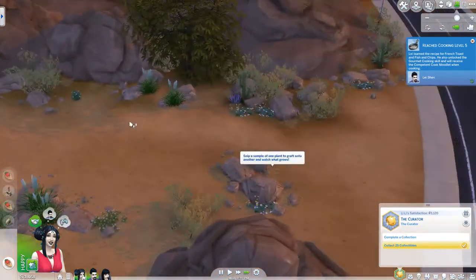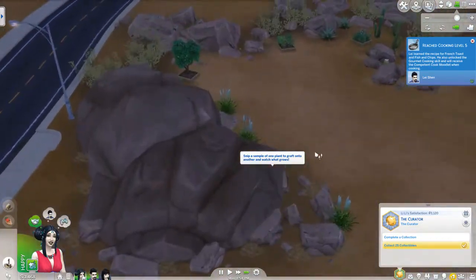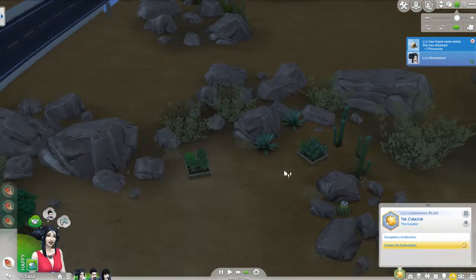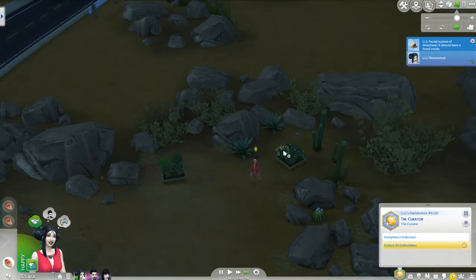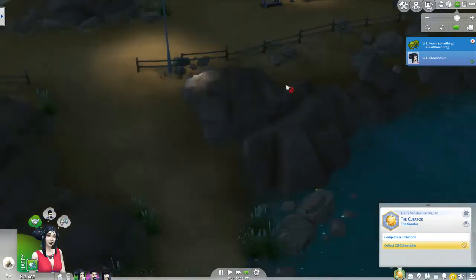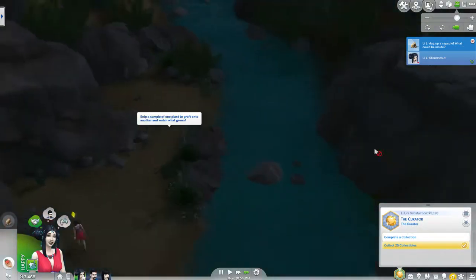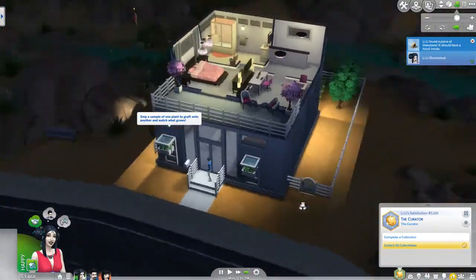We might have to travel around because I don't know if the couple of frogs we need are available everywhere. It might just be the luck of the draw. It is nice that with the frogs, since we're selling them, it is keeping the fact that we've acquired that frog even though we don't have it anymore. With the elements collection in my Not So Berry challenge, if you took it out of your inventory it no longer showed that you had gained it — maybe that's a curator thing.